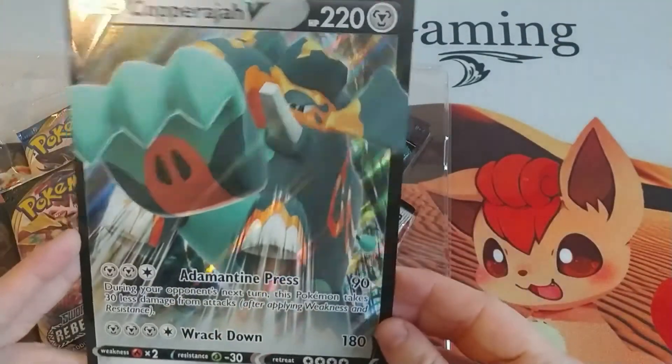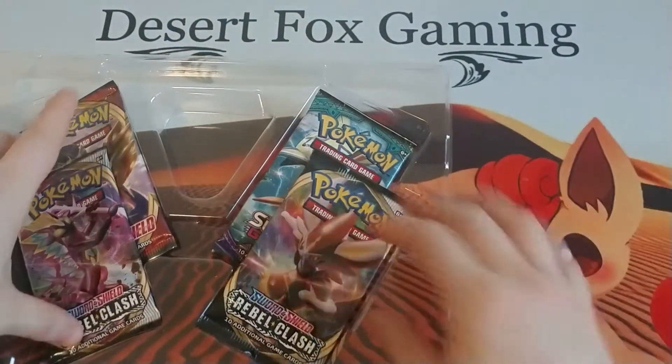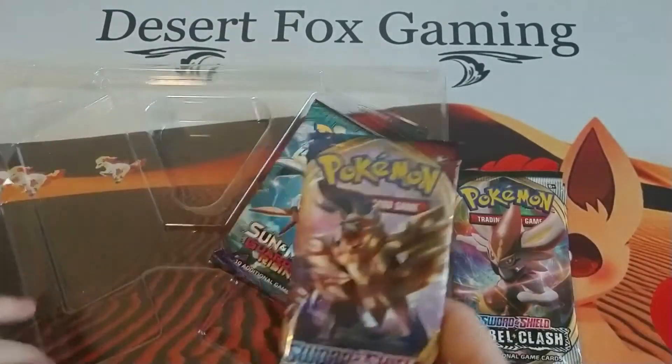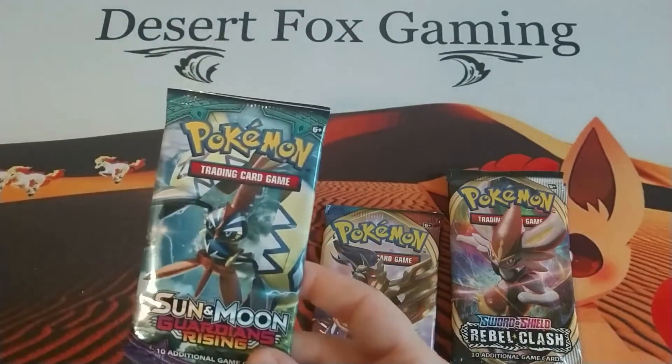There is the large oversized card to go with it. Let's see — we have two Sword and Shield Rebel Clash packs, one Sword and Shield base set pack, and one Sun and Moon Guardians Rising pack.